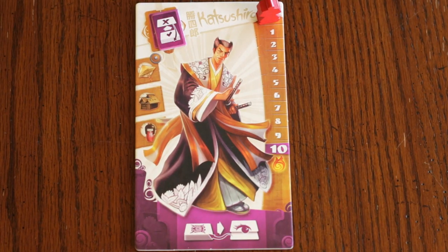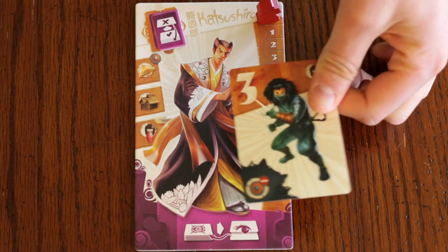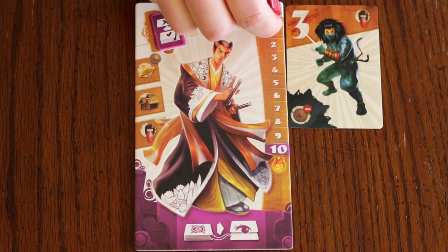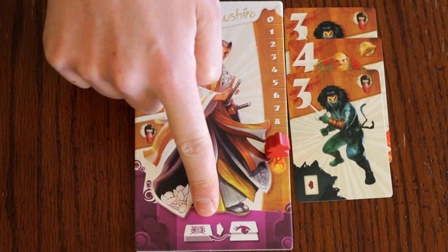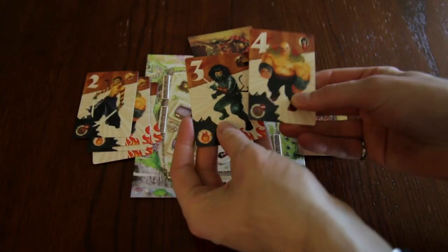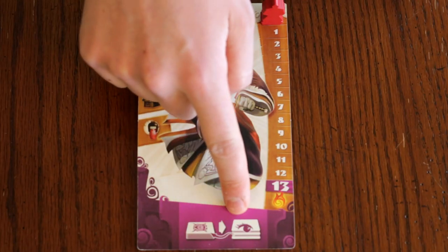After drawing any card, Katsushiro is allowed to look at it and may choose to return it to the bottom of the draw deck and draw a replacement. This replacement must be kept. His kiai allows him to turn over the top two cards of the raider stack and return them in whichever order he likes. As an animal, he can flip the top three cards instead.